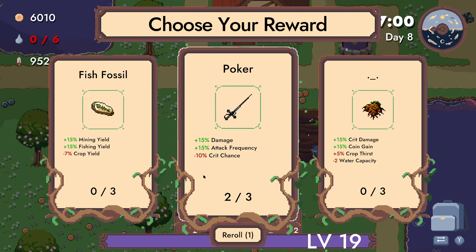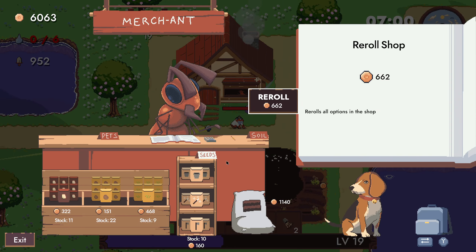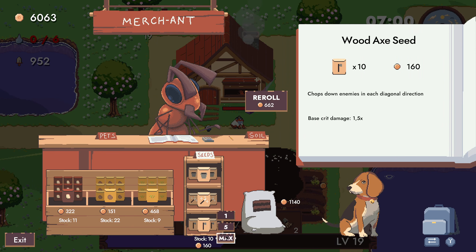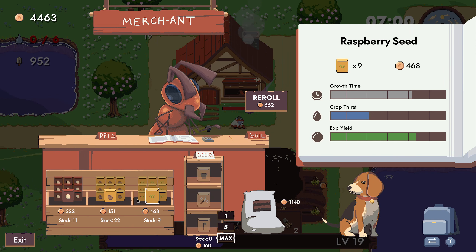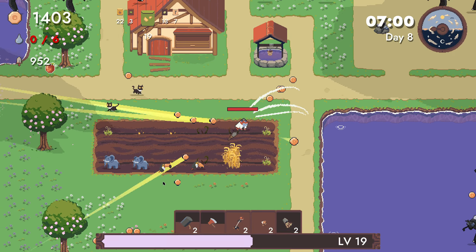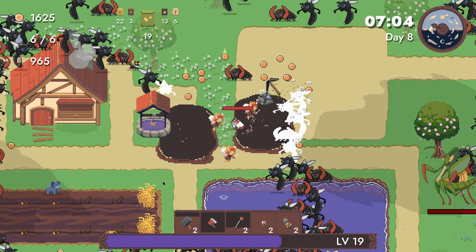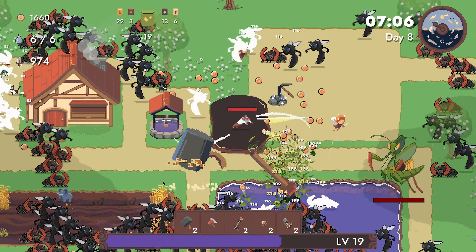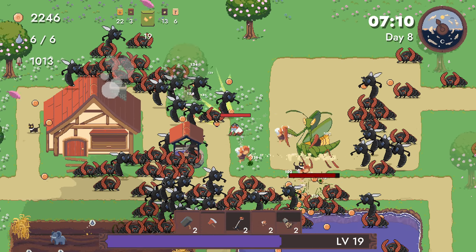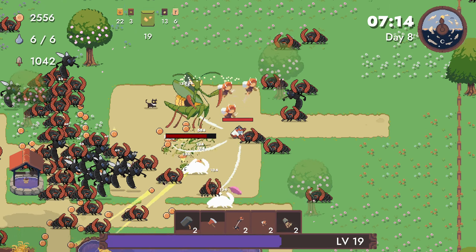Damage, damage up — let's just remove this from the list. Give me the wood axe and a bunch of seeds. He's only had a bunch of money. Probably extend my farming range on the next one. We are getting a decent amount. We are also becoming really strong.